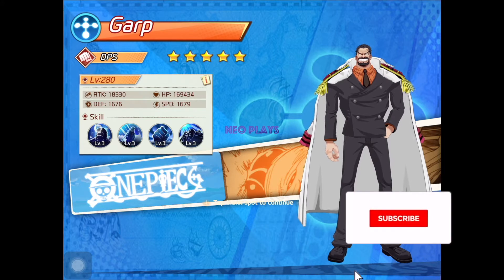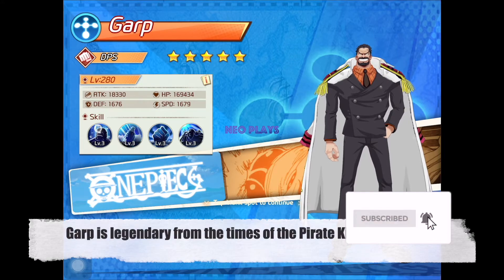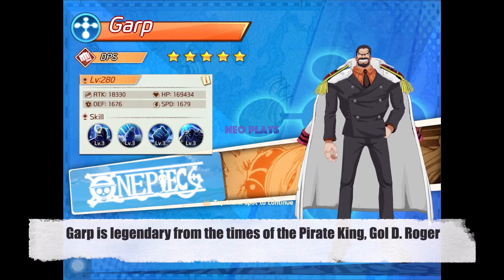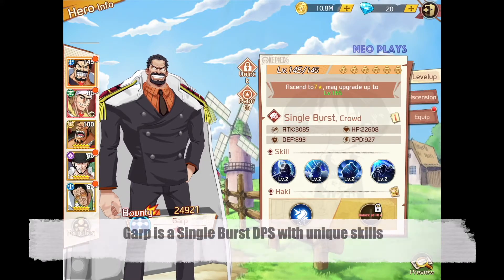First, some background story. Garp is a navy vice-admiral and a legendary figure from the times of the pirate king, Gold D. Roger. In this game,